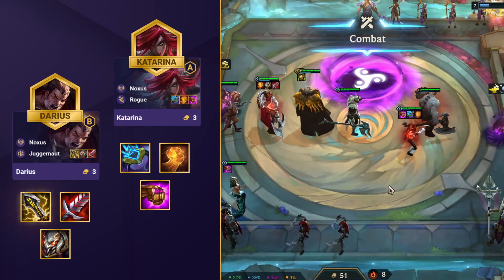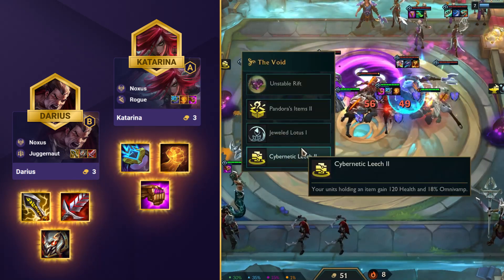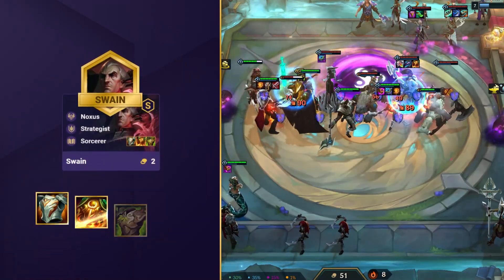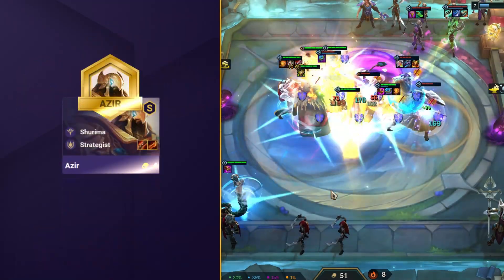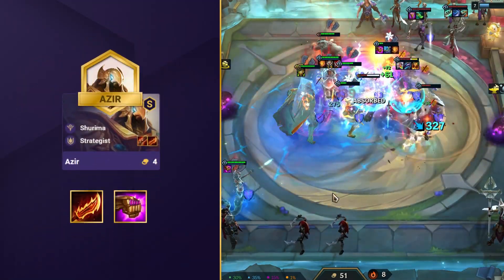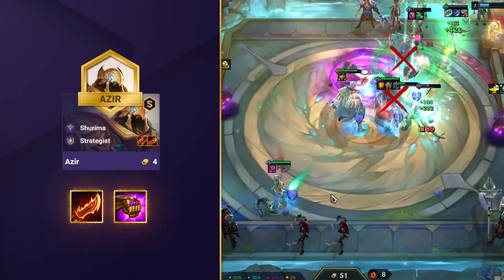Darius wants an IE, BT and Titan's, and Katarina wants Ionic Spark, Hand of Justice and Jeweled Gauntlet. Anything defensive can go onto Swain if he's 3-starred, or Jarvan, Nasus or Sion later on. You also want to keep an eye out for some extra items for Azir, with Rageblade and Jeweled Gauntlet allowing him to bring a real threat of damage in the later stages.